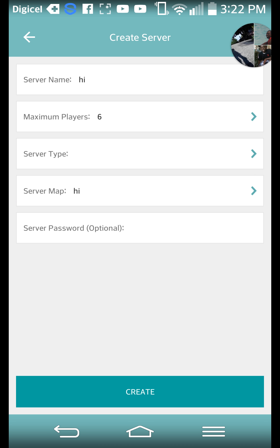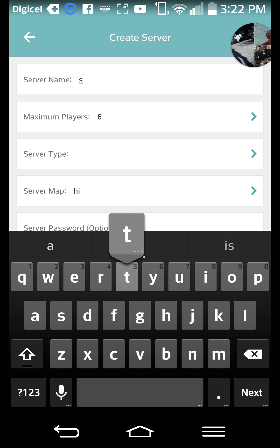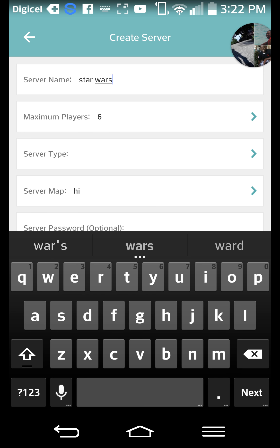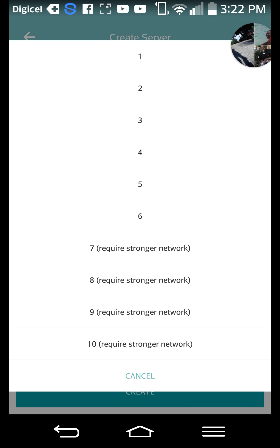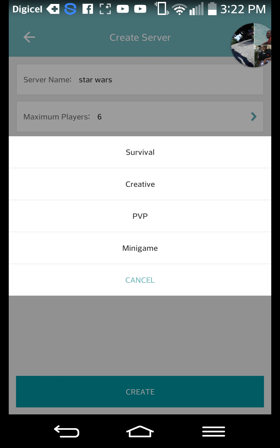When you finish logging in, you're going to press Create Server. Then you're going to make out your server name — this one is going to be Star Wars — and then you can set how many players you want; this is just going to be six.